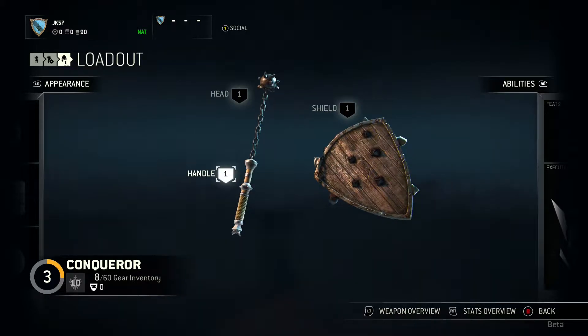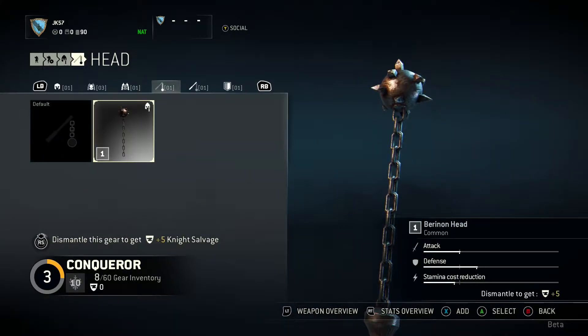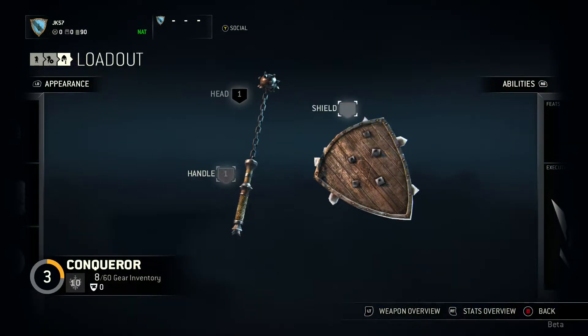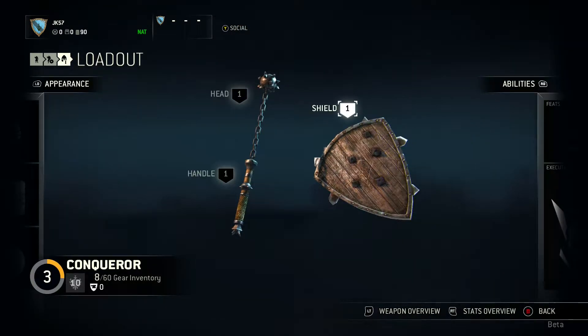The weapon customization is very cool — you can upgrade your shield, the handle, and the head of the mace separately. I've only got one upgrade for each at the moment, but you can change between them and they have different stats. What I love about the weapon customization most is that you're actually building it — it's not like you just get a new mace; you're changing individual parts on it to upgrade it and make it a better weapon overall. The customization in this game has a lot of detail and you can really change everything.